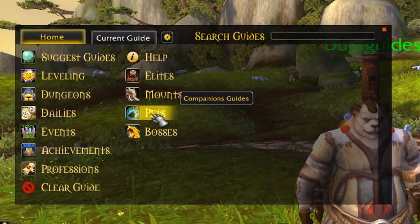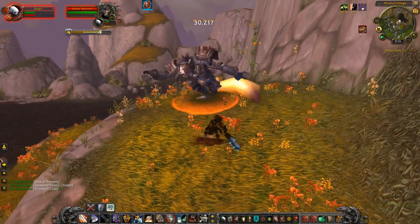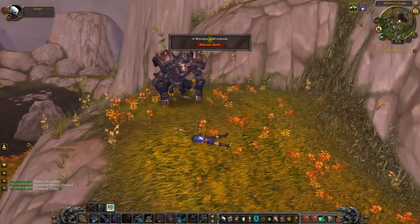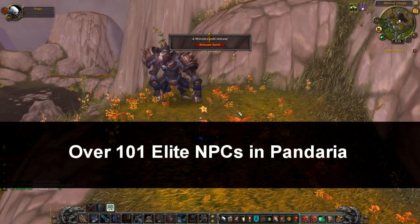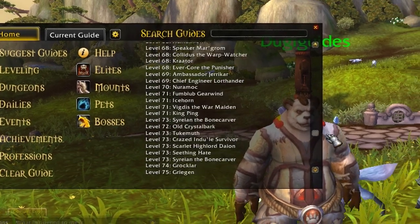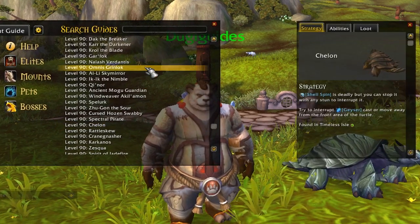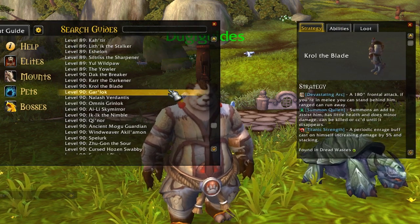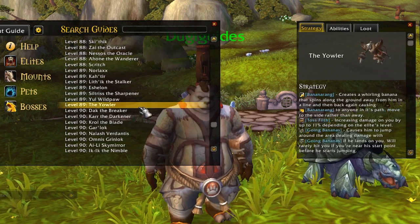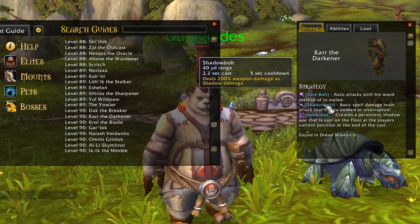The four categories are Elites, Mounts, Pets, and Bosses. Have you ever bumped into an elite NPC in Pandaria only to get completely dominated by them? Well, the NPC Journal covers over 101 elite NPCs in Mists of Pandaria and will help you overcome every single one. These elite NPCs are formidable opponents if you don't know how to handle them. You can expect more elite NPCs in the new expansion Warlords of Draenor. Each guide will contain detailed strategies if necessary, as well as a list of their abilities and notable loot.